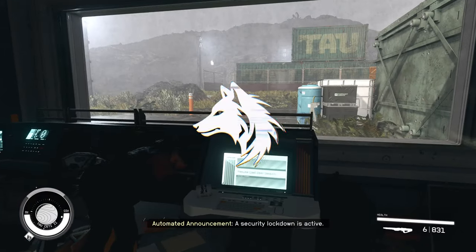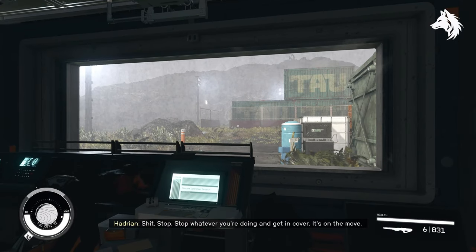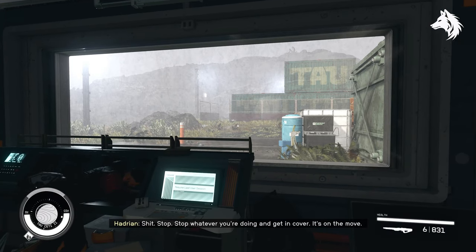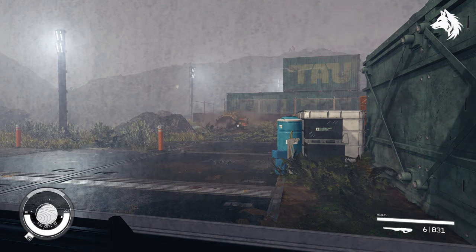Hi guys, Luna here and welcome back to another Starfield Unique Weapons and Armours Location Guide. In this one we're looking at all the uniques found during the United Colonies Faction questline, so we're just going to jump straight into it because there's a bunch of stuff to find.